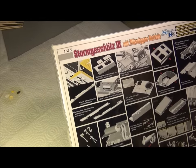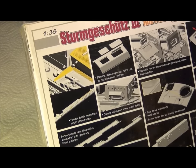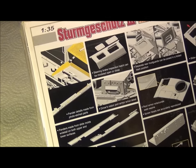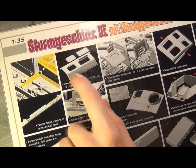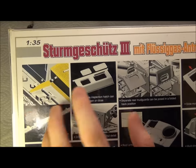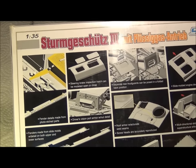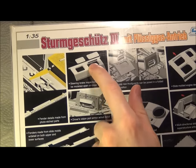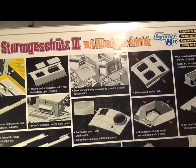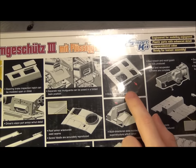Once again you've got more photo etch options. Dragon Stugs always have these braces for the sides as photo etch, and you've got the mesh grills there. You can see here they are one-piece hatches — if it was a Stug built as a Stug, they'd probably be two-piece hatches, but this is a Panzer III M refit. Mud guards can be open or closed, and the pension deck is one piece, which is always really nice.